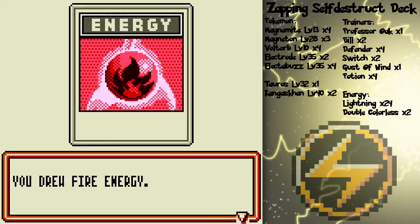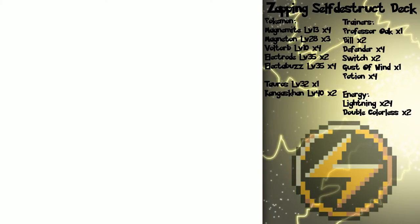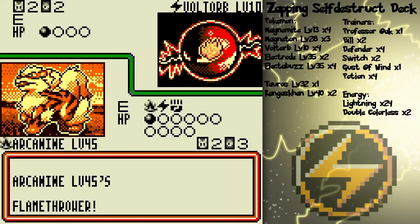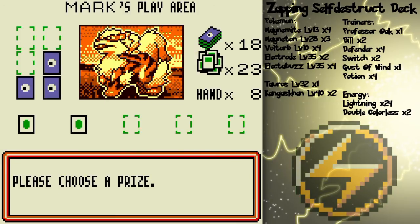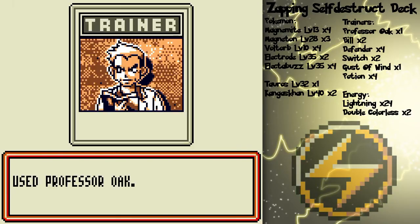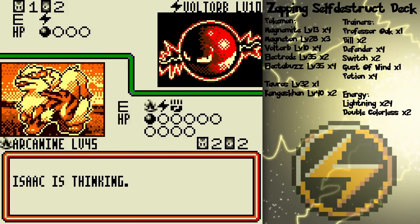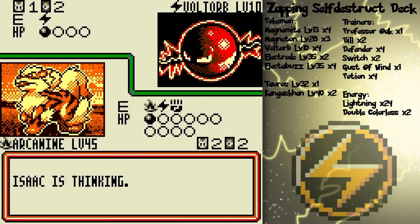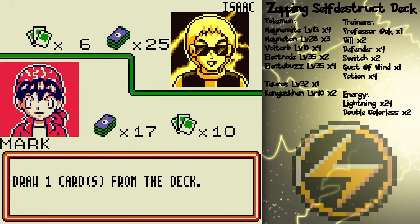Now I got double colorless. But my main concern is the fire energy cards for Arcanine's Flamethrower attack. Because I just want to Flamethrower after Flamethrower after Flamethrower, turn after turn. This is what I mean about Arcanine being a great Pokémon — you can just sweep with it like this. Arcanine isn't a super metagame Pokémon for this metagame, but it's a pretty good in-game Pokémon because the computers don't really know how to deal with it.